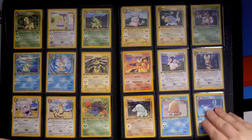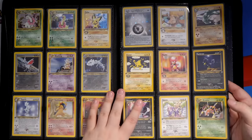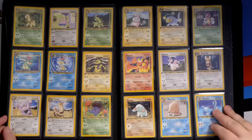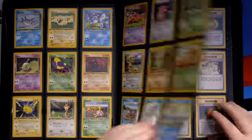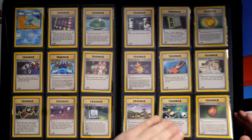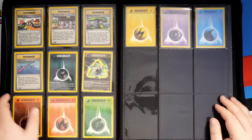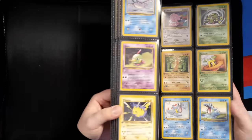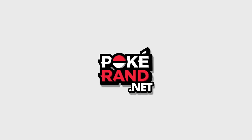Neo Genesis First Edition is my favorite set of all time. I've got the whole set — all these cards in PSA 9 first editions — and now I've got a binder collection too. I'm looking to get a First Edition Neo Genesis Booster Box but can't find one at a price I'm happy with. There's one on eBay right now for £30,000 but I'm not prepared to spend that, especially because the box isn't mint. But yeah, there's my Neo Genesis First Edition binder.